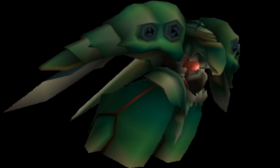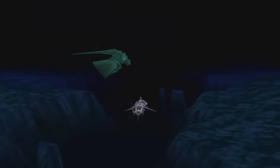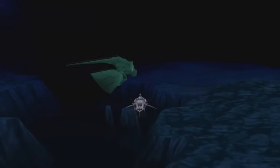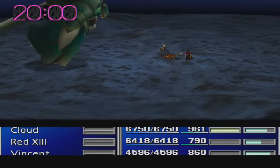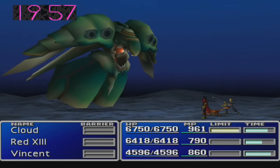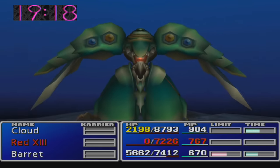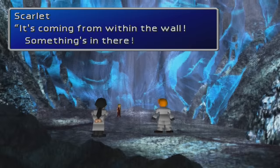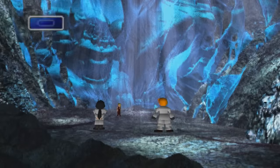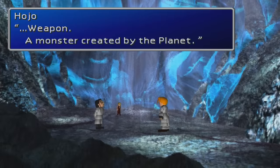So first things first, let's talk about how Emerald actually works. For everybody asking what the hell is Emerald Weapon — he's basically a giant fish octopus whale thing that swims around near Junon Harbor. Once the party obtains the submarine, you can fight him by running straight into him. He is the second hardest boss in the game, rivaled only by Ruby Weapon. And since he's harder than the final boss of the game, he's referred to as a bonus super boss.